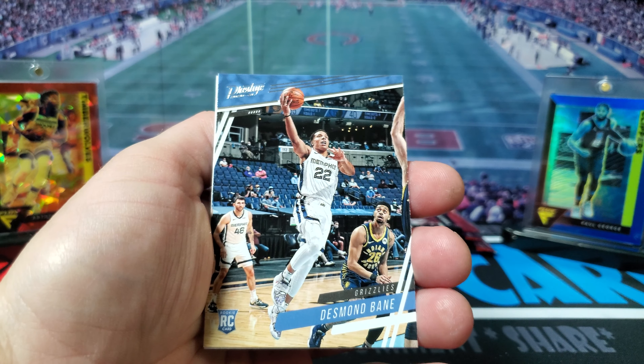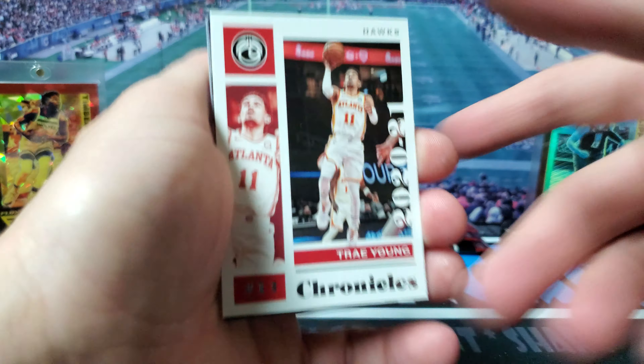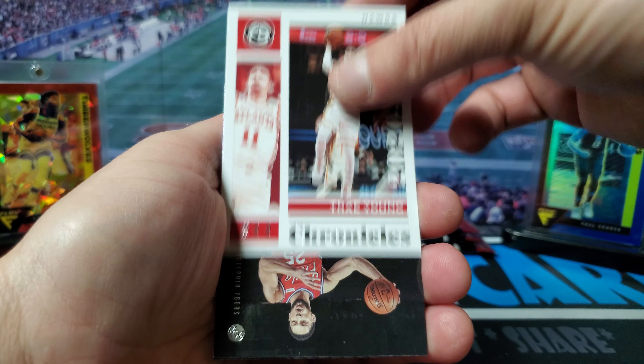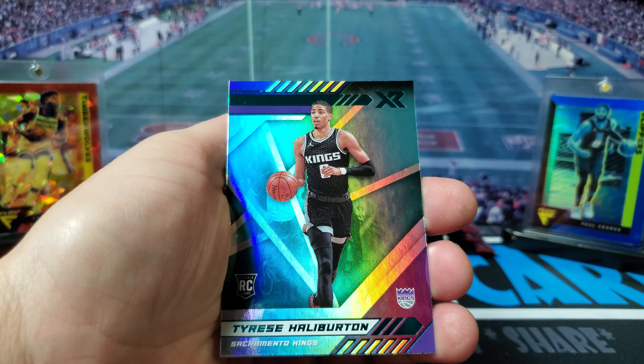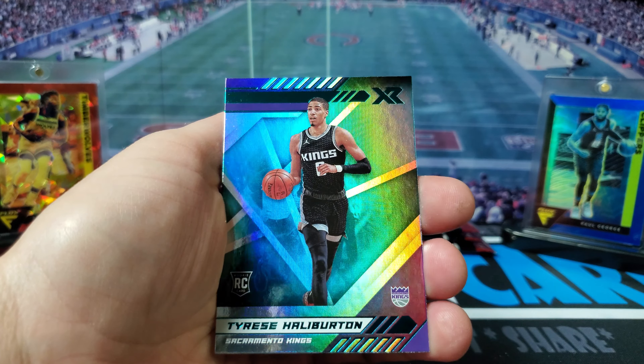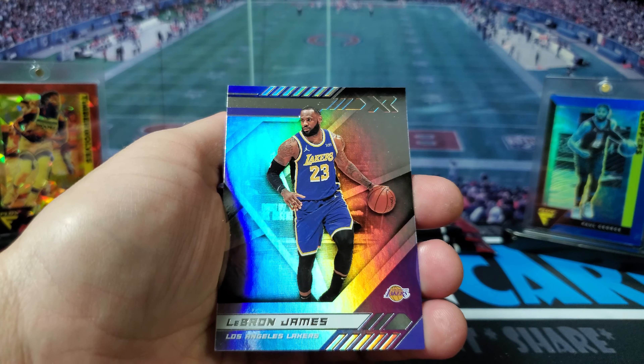Start this one with Desmond Bane, got Trae Young — that's the first one we've seen him — Ben Simmons, got a teal Halliburton XR, and an XR LeBron James.